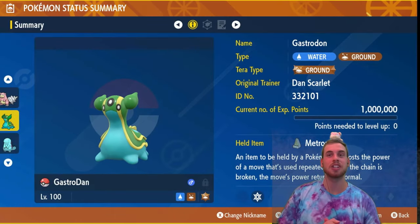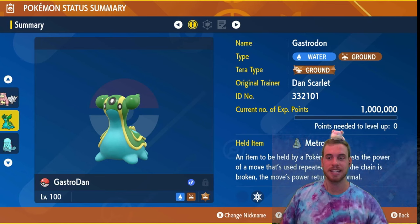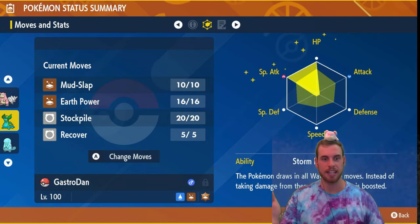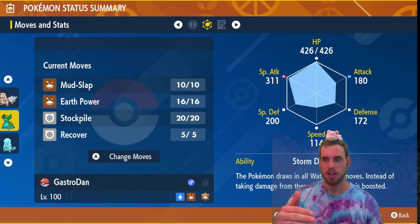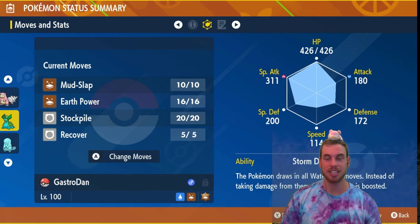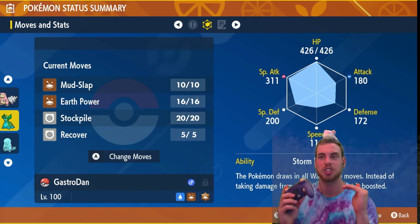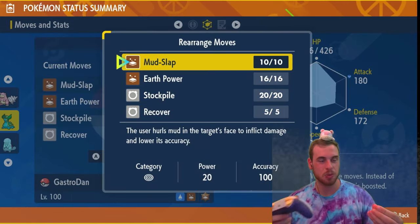Gastrodon is the star of today's video. Your slug can be blue or pink — mine is blue because it's my favorite color. You want your slug to be Tera Ground, and the held item is Metronome for a damage boost, because as you'll see we will kind of need it. We have plenty of bulk. For our EVs we're going HP and Special Attack. HP EVs are the way to go against Swampert because it is a mixed attacker. We have a Modest nature to further increase Special Attack while lowering Attack. Max IVs in all stats except Attack. The Storm Drain ability is the key to this build — it not only makes Gastrodon immune to Swampert's water-type attacks, but also sharply increases our own Special Attack when hit by them.